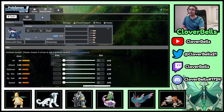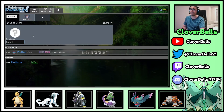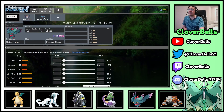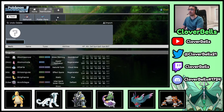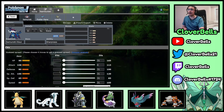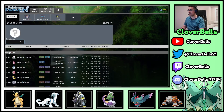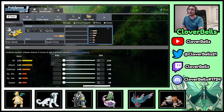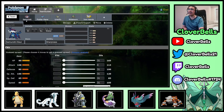You have to consider the main weaknesses running around in the metagame. Flutter Mane — if you're weak to it, you've got problems and you're almost implied to change your Tera just to survive it. You're also weak to fighting types, so something like Urshifu with Close Combat — this thing is not living that. You can EV to survive it but is it really worth it? You're also weak to things like Iron Hands, bug-type coverage, and even something like Ceruledge could be a good check to Samurott.